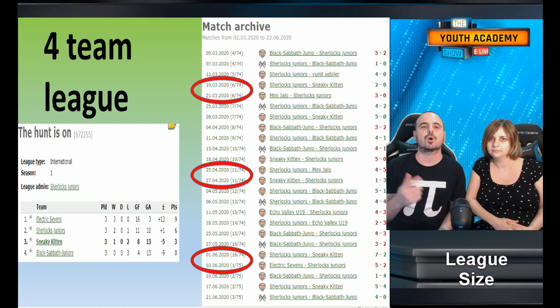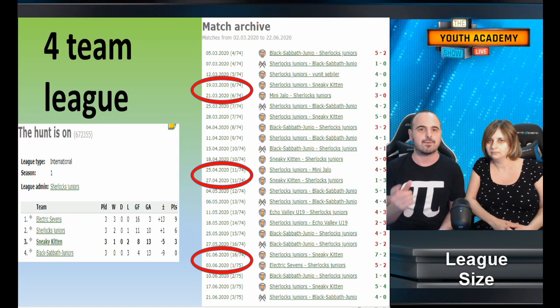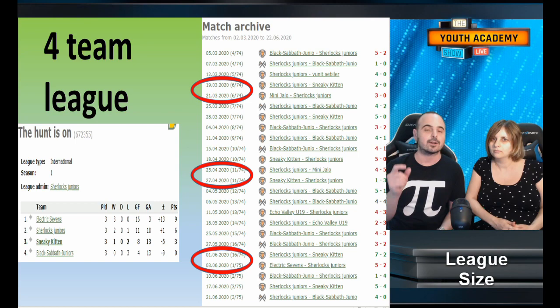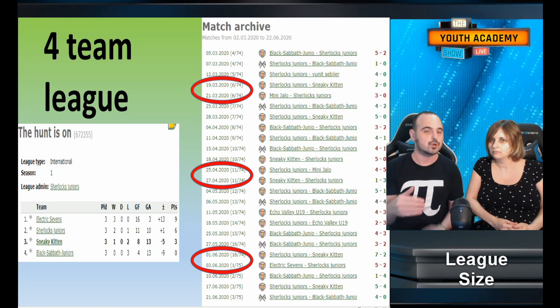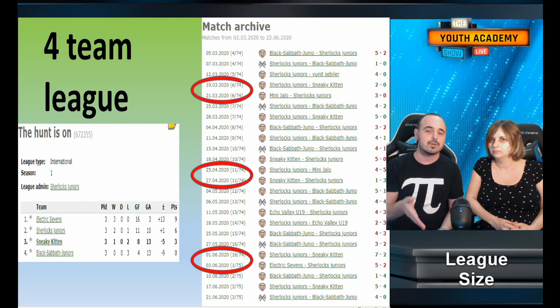Next, you should always play a four-team league. It's very important because once you have your players you want to give them as much training as possible. When you use a four-team league, your league ends after six weeks, and you can close it and start a new league that begins just two days after. So instead of waiting seven days for your next youth match, you're only waiting two days — saving five — and giving your players more training, since in the youth academy training happens after each match, not once a week.